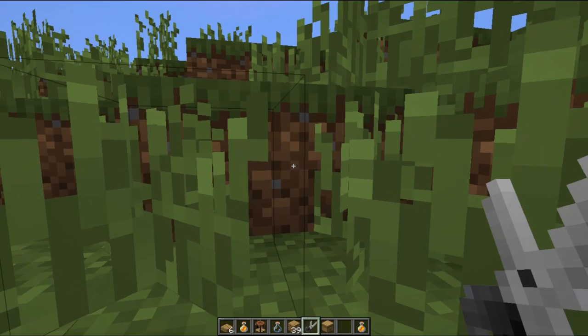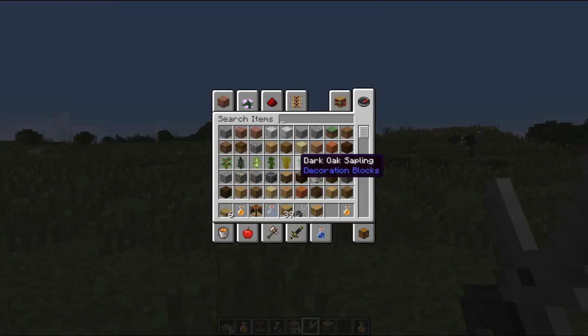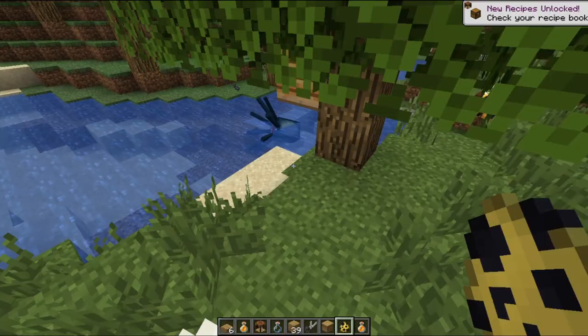There's one other thing they've added called crystallized honey, but you can't actually get it yet. One thing we wanted to look at is the bee spawn egg — look at it, it's black and yellow. That's so cool. If you put these around, they can help out.